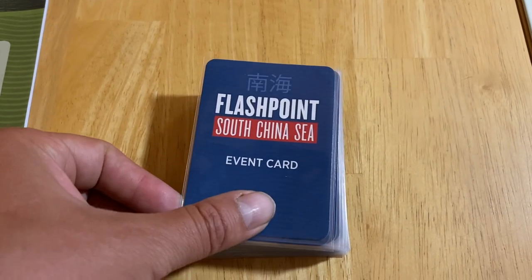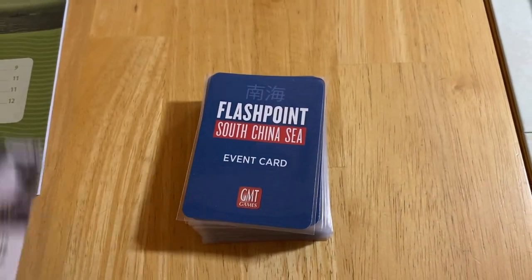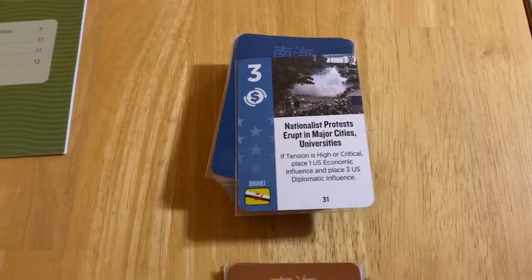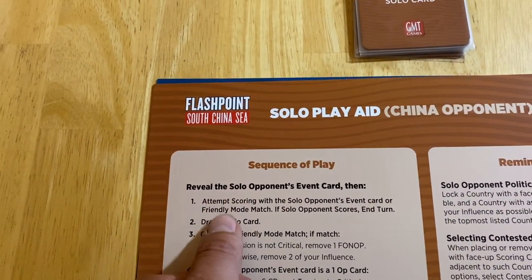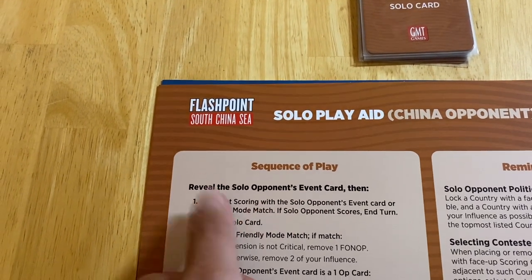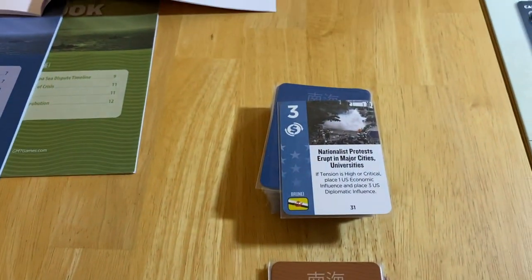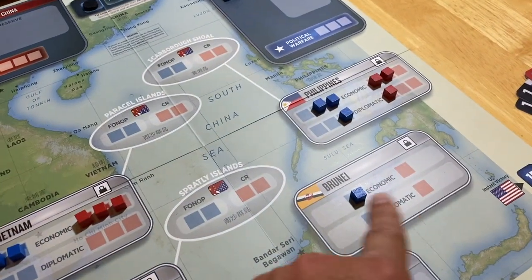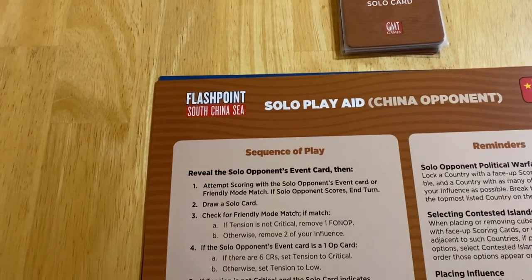The first thing we're going to do is reveal the topmost event card, and then consult the play aid to determine what we're going to do with it. First thing we try to do is score with the card. If it can be scored, they're going to score the points and that'll end the turn. Brunei is the scoring option — however, if China were to play it, they would not score points because only the U.S. has a cube there. So they don't have any ability to gain points. So we're going to move on and draw a solo card.